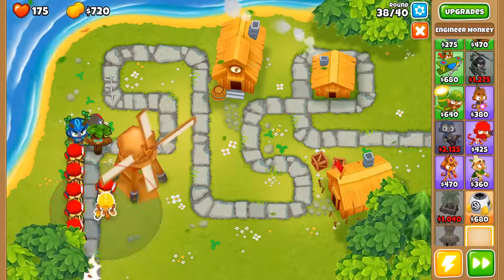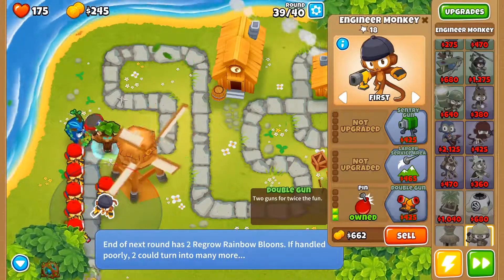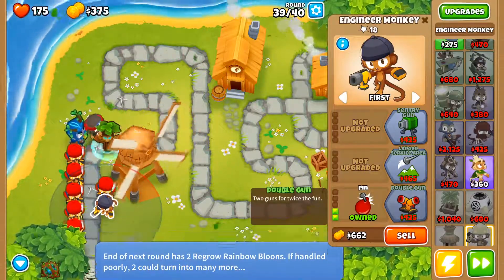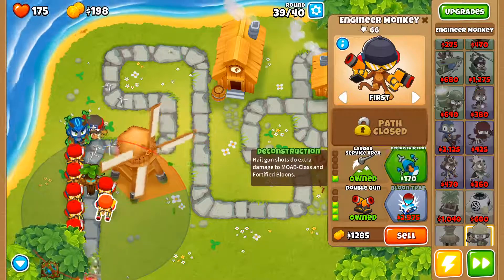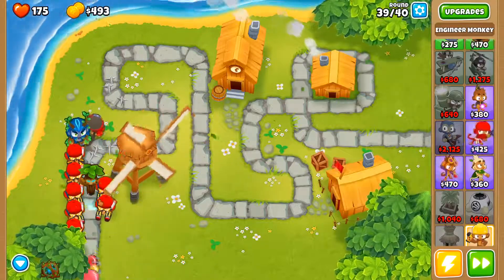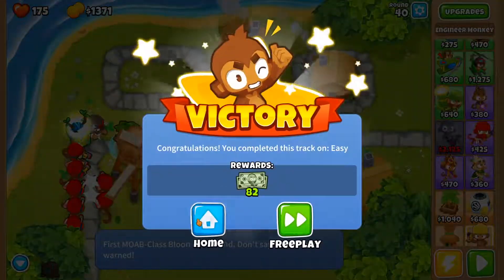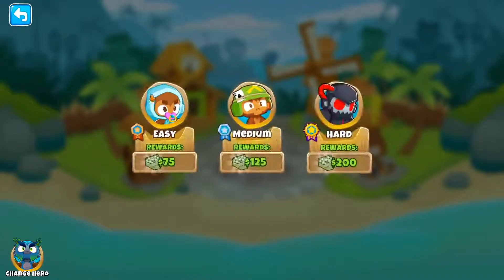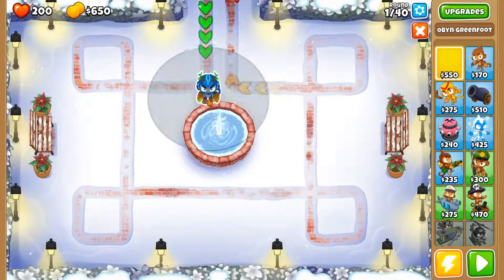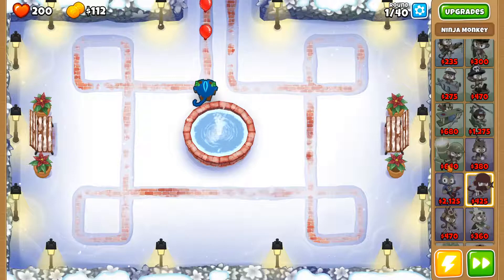Get another engineer. There we go — that was really easy. Let's check the time on this video. Wow, 12 minutes. Okay, let's go on to Winter Park. Same strategy as always — just have Oban, and then a ninja, and then a bunch of engineers.